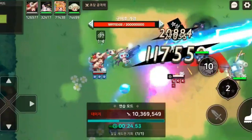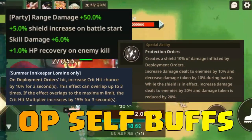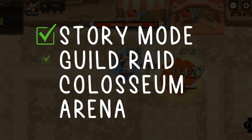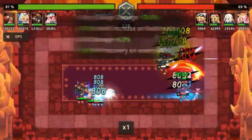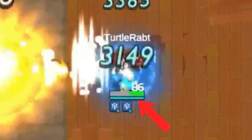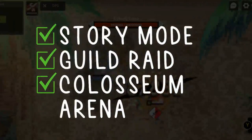Second is guild raid. A lot of guild raid teams depend on party buffs and debuffs to boost their DPS, but Lorraine can deal huge damage on her own because of her abilities. It is definitely a green check for guild raid. Third is Colosseum. She is a very good DPS in Colosseum against Future Princess. She is a basic element and has a lot of DPS buffs, and she also generates her own shield while fighting. Team her up with Priscilla to activate her special ability effectively. So it's a green check for Colosseum.